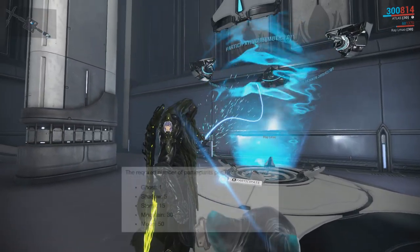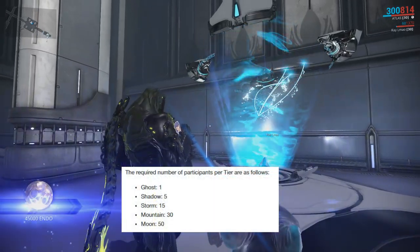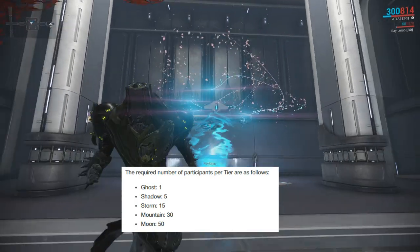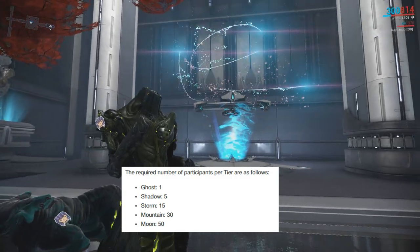The amount of people needed to activate the Altar will scale based off your clan's tier. So Ghost will require 1 person, Shadow 5, Storm 15, Mountain 30, and Moon 50.